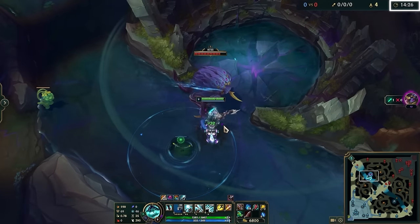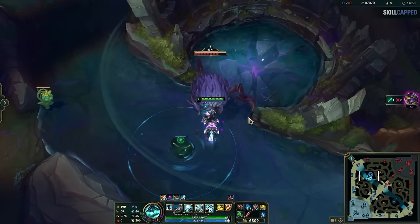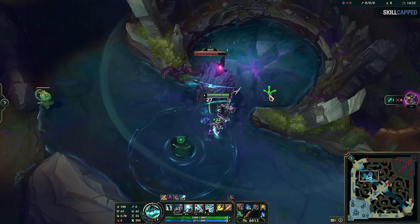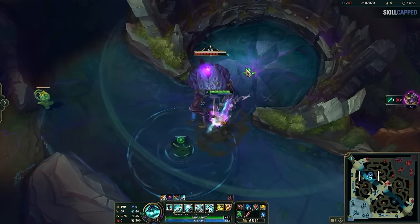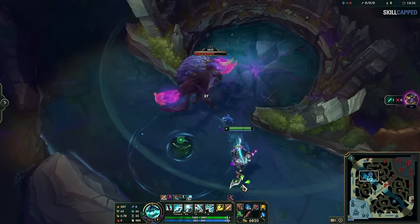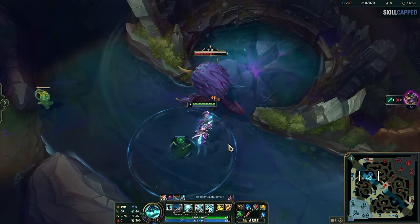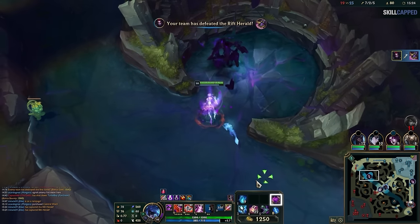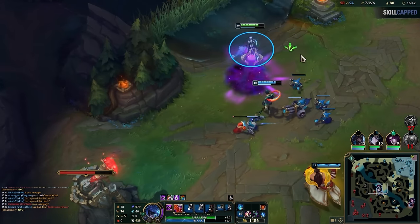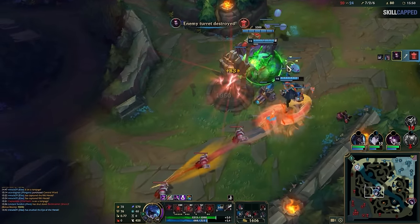At 14 minutes, if all 6 grubs haven't been slain, they despawn and the Rift Herald — aka Shelly — takes their place. Killing her is actually very simple. Auto attack her down and wait for an eye to open up on her back. When she goes to auto attack you, loop around to hit the eye, doing a huge chunk of burst damage. She'll also occasionally do big windup swings that are very easy to avoid. Just rinse and repeat, and you'll take down Shelly easily. Then pick up the eye she drops — it replaces your trinket keybind. You can summon her anywhere to push a tower automatically for big damage, or you can ride Shelly and crash into towers yourself for extra damage and mites.